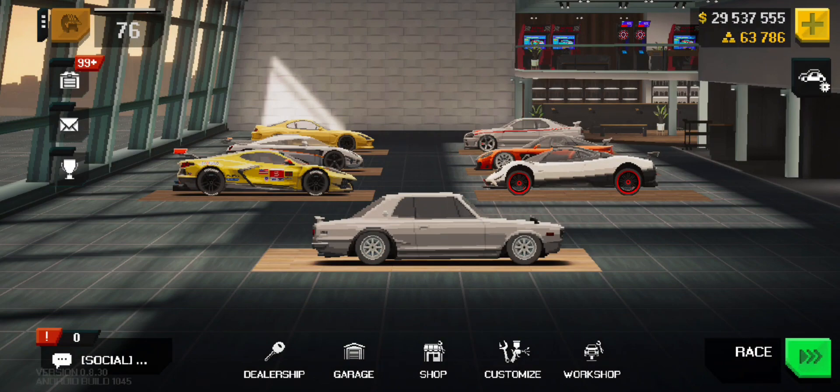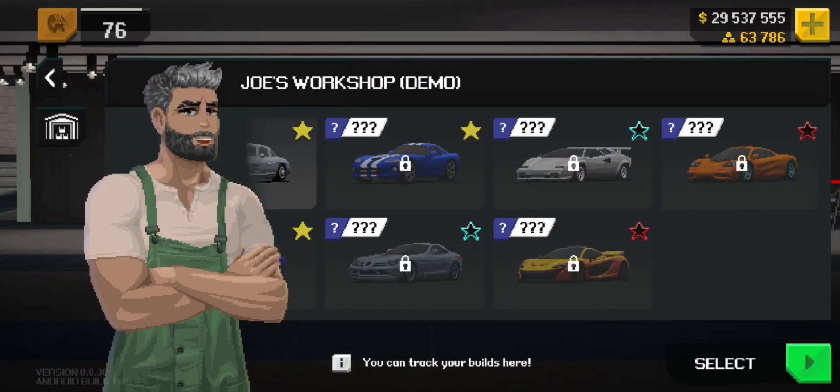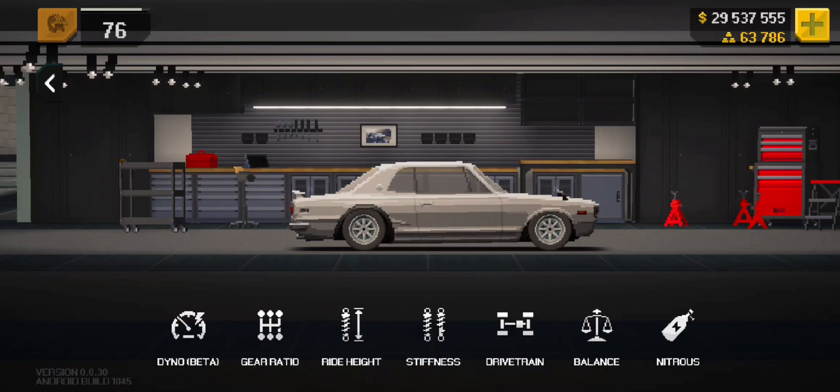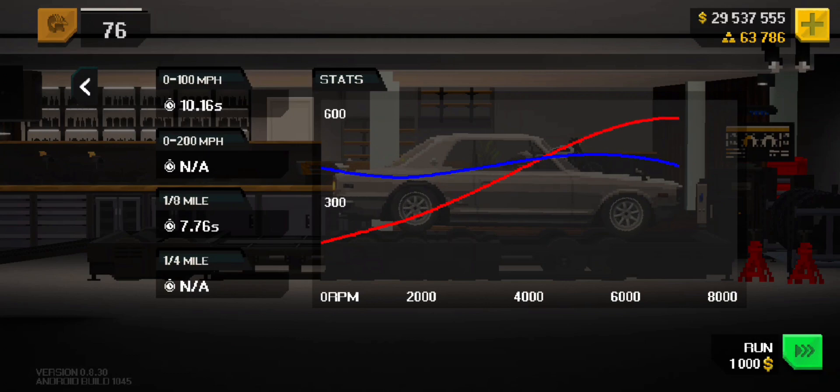They give you gold every time you rank up. That was a constant problem previously — they never used to give you gold, so you had to buy it. But now they're starting to give you gold. Another new feature in the game is Dyno Pools — it's not exactly where you press the accelerator yourself; it just does the Dyno Pull for you and shows you the results. That flame, though! That's it for today, guys. Enjoy the video. Please like, comment, and subscribe to my channel. Share the love, guys. Peace out.